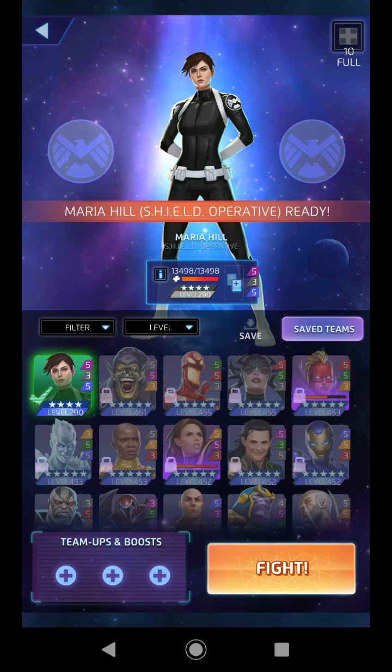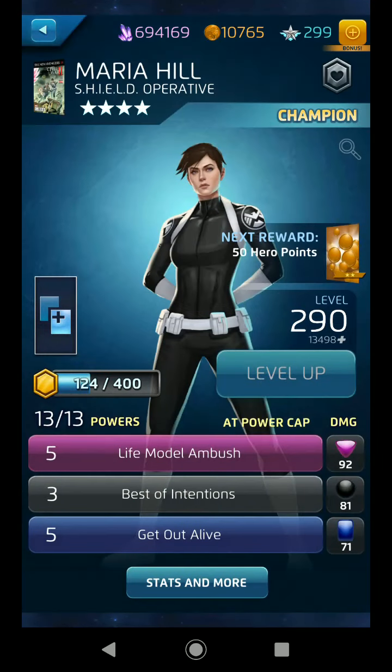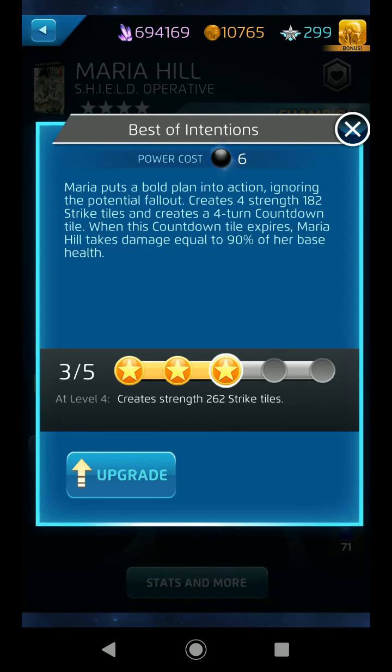Maria doesn't have all that. She's a one-trick pony and her tricks all roll together into a bunch of little powers that complement each other, but none of them are amazing on their own. Probably her best thing is strike tile creation. Looking at Best of Intentions, she makes four really strong strike tiles for six AP at the four-star level. Unfortunately, it also takes 90% of her base life away if the countdown expires.